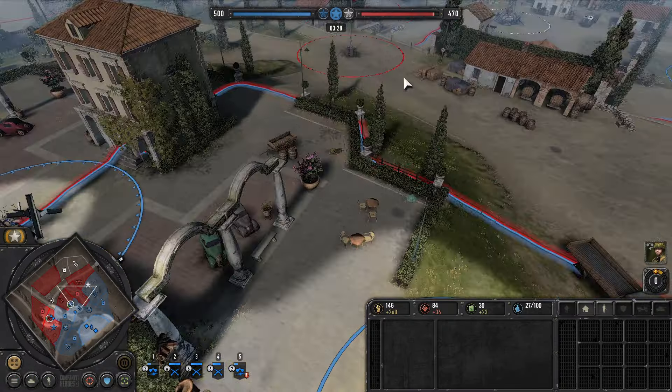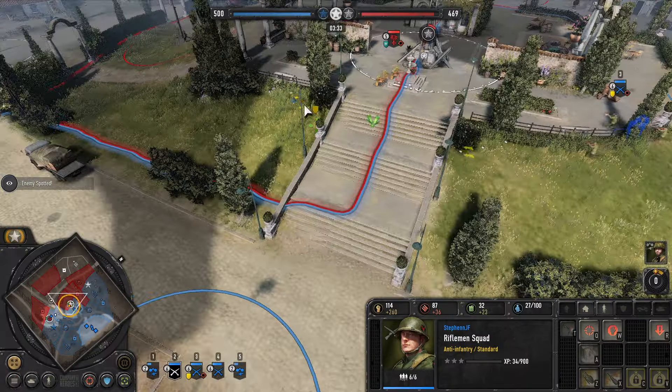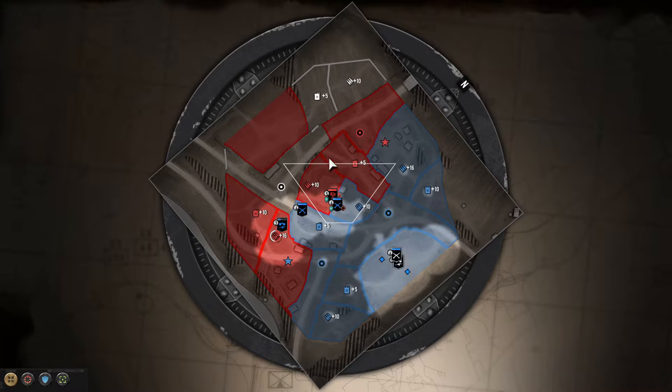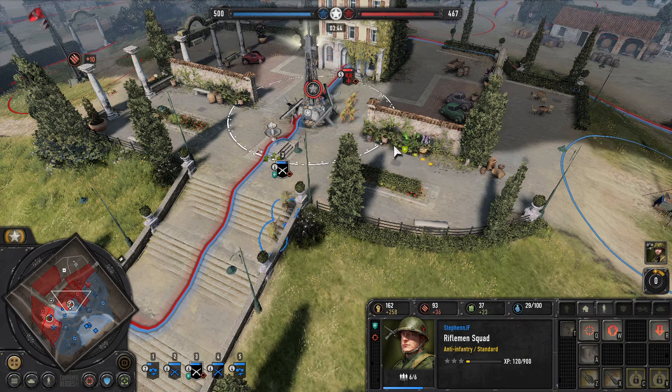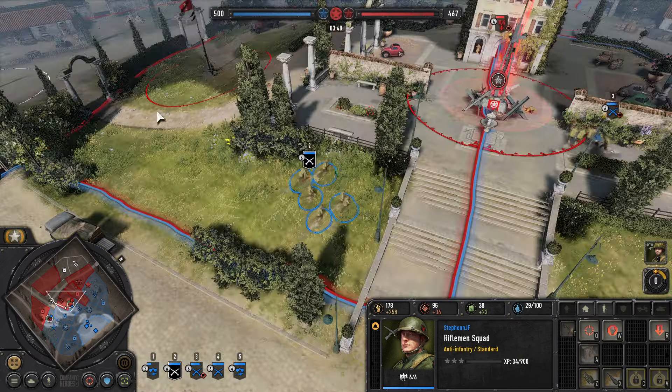I want to start putting down some beacons. A really nice place for a beacon is anywhere behind fog of war - behind shot blockers. It might be here, it might be behind here, behind this building as well. Wherever I can find the gap, I'll place them in there. Let's get nice and close here if possible, just so I can deny the gap.